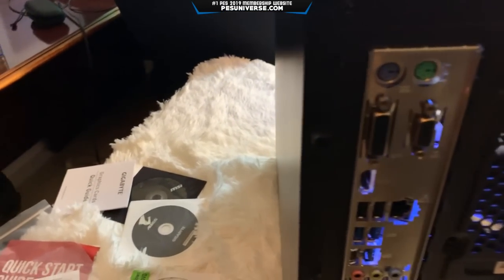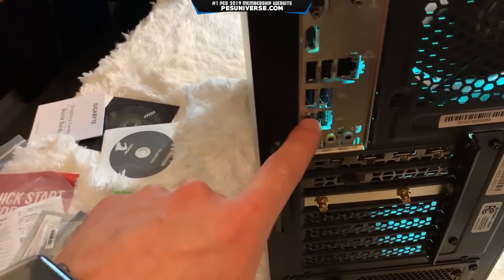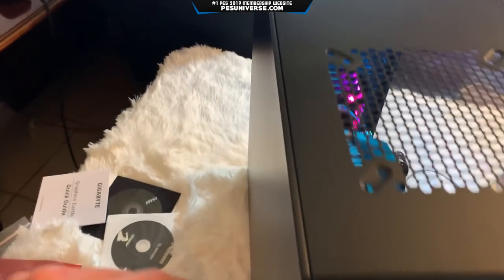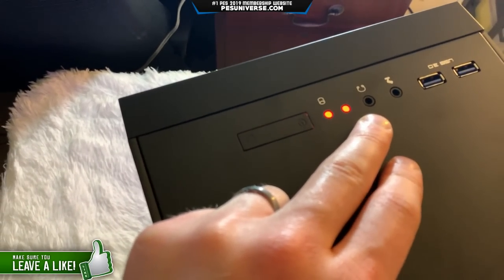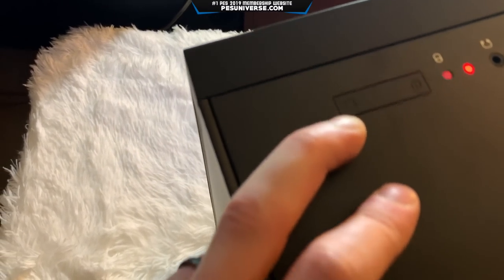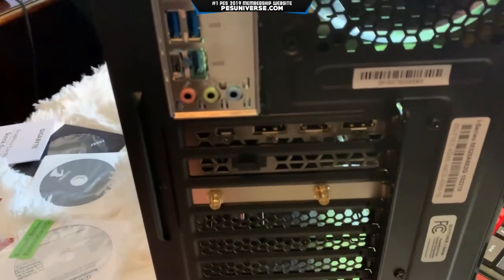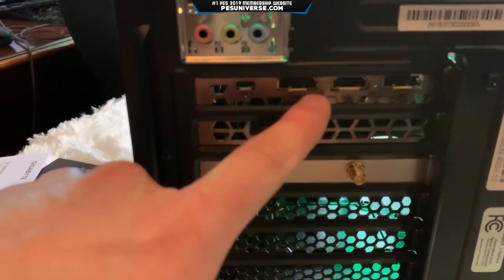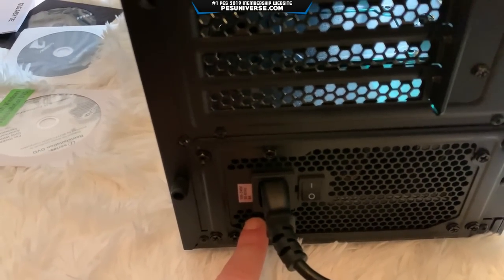Let's finish this off by showing you guys the ports. On the top you have two USBs, your microphone, your headphone jack, and your power button — I'm not quite sure what the other button is, I'll have to figure that out. Coming down the back you have your different display port outputs from the graphics card. I've got a couple of display ports on my monitors now, so I can plug those in. And obviously you've got your power down there as well.